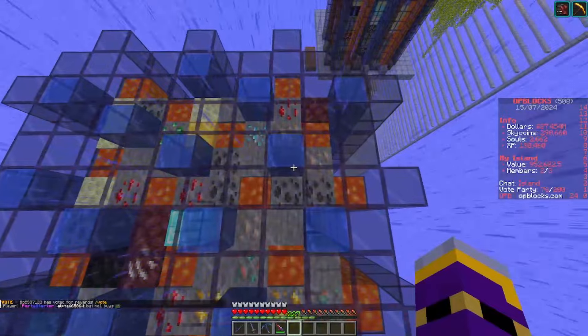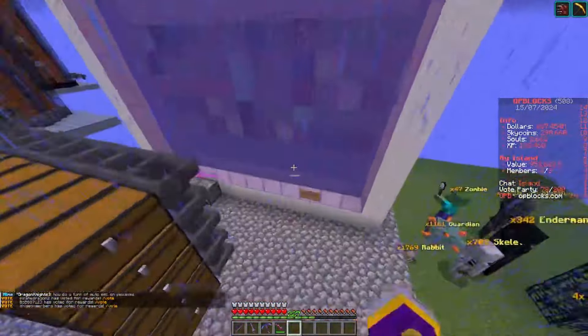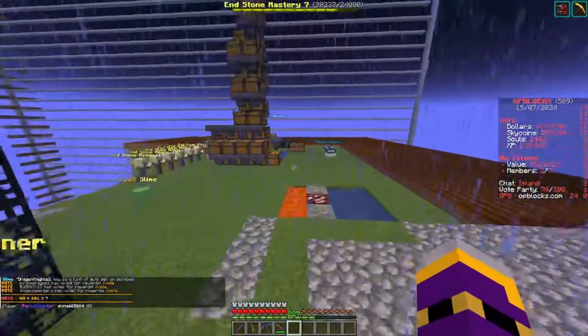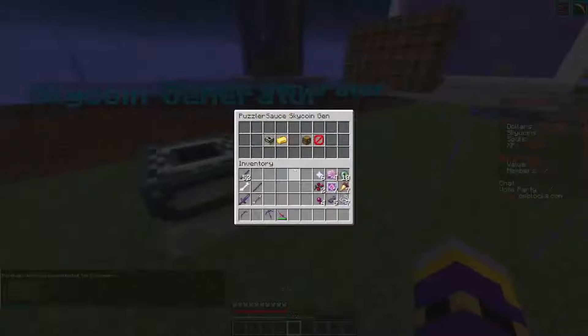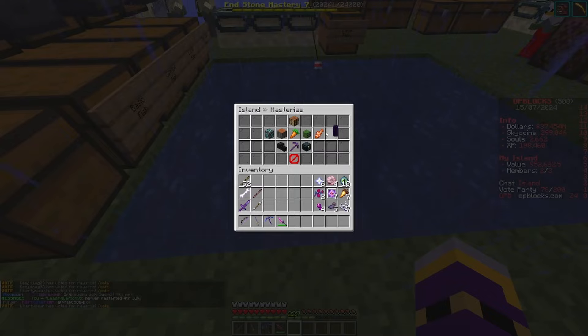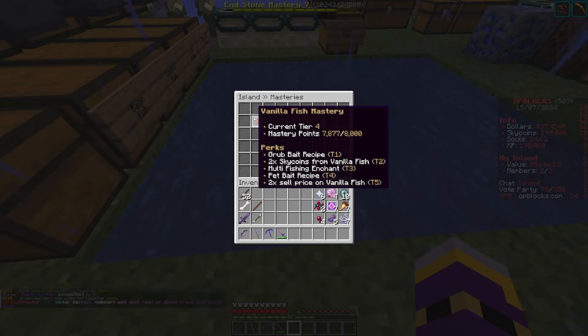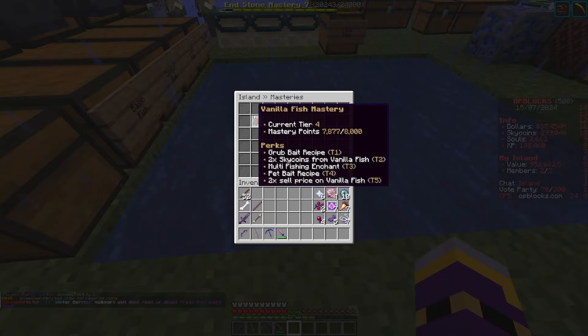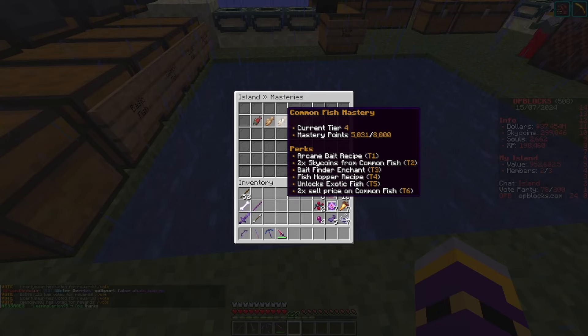I'm scared to use the cobblestone generator because I don't want to break it, so I'm not touching it. I'm tempted to set up a little setup back over here and get back on the mining grind - I'm going to talk to Alex to see how to use it. If we have a look at our masteries, the island has been very busy - 12seas on the island has been incredibly busy fishing. We're tier 4 vanilla, pretty close to tier 5.